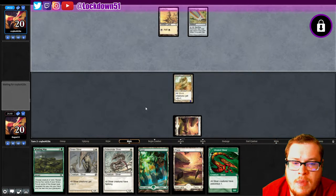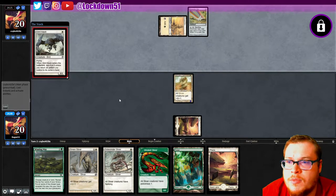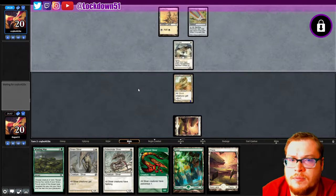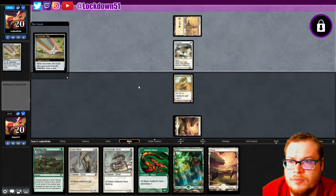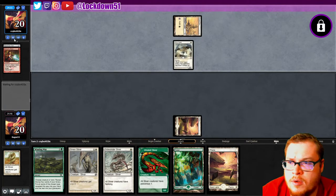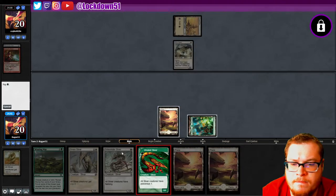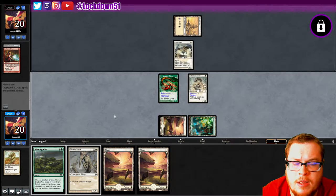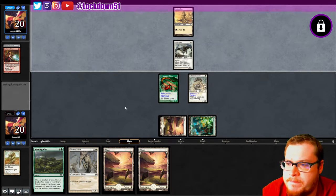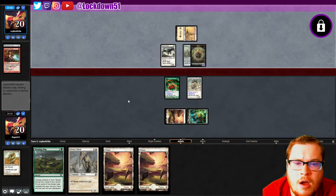I'll play it next turn, I swear. Glint Hawk — yep, this is probably the Boros artifacts deck. Crack the Chromatic for that, that's fine. It might be a little mana screwed honestly. Let's play our guys and get in there. See if they got that red mana. Living Weapon — not a big deal, it's just a 1/1, and they are mana screwed it looks like.